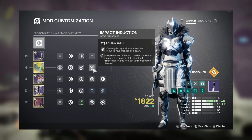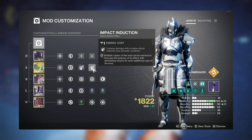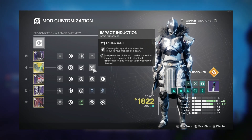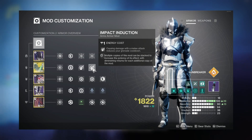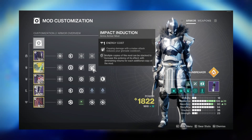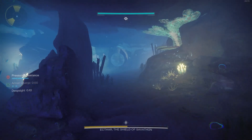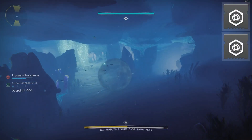Here's how you get unlimited restoration: run double Impact Induction. When you cause damage with a melee attack it reduces your grenade cooldown, so every time you throw your hammer it charges your solar grenades. This is huge — always throw that healing grenade first, then keep terrorizing enemies with your solar abilities or solar weapons to constantly reproc restoration.